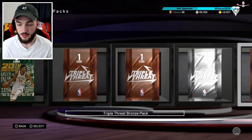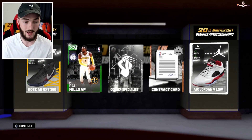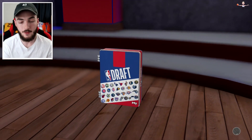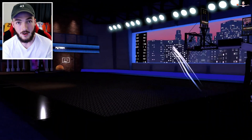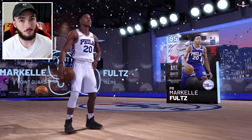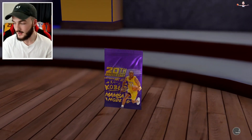Starting off with a Giannis pack — even the pink diamond Giannis doesn't sell for much so we're only going to get an emerald, which makes sense. Some packs are free, obviously we're going to pay for some. I'm expecting to pull a couple opals — we got a diamond right there. Before 2K20, which is right around the corner, I don't want any MT or VC; if I have extra I'll probably give it to you guys.